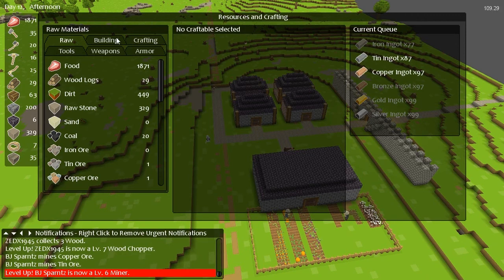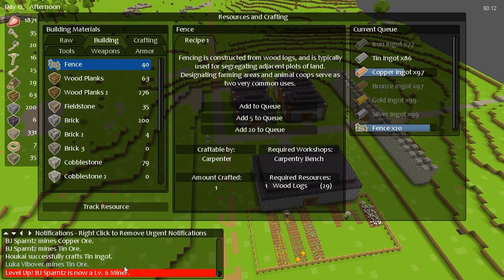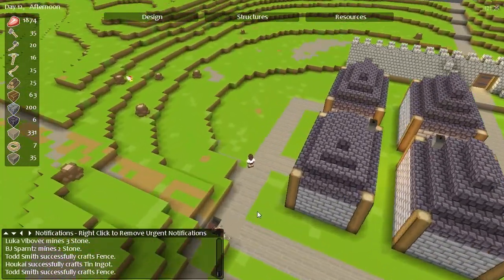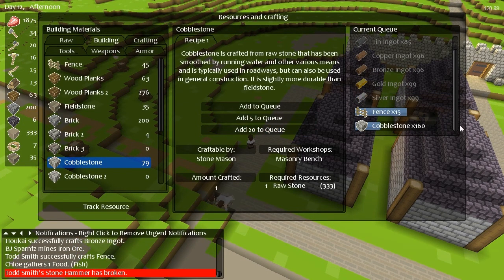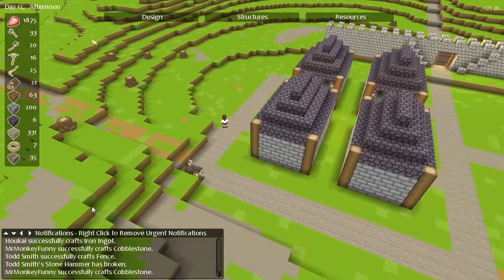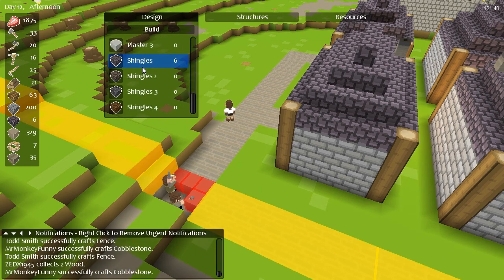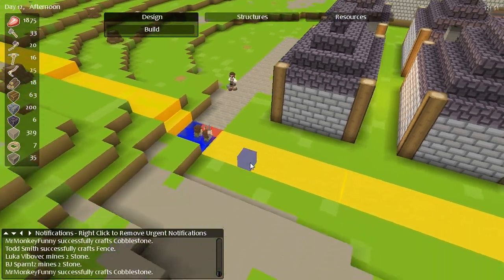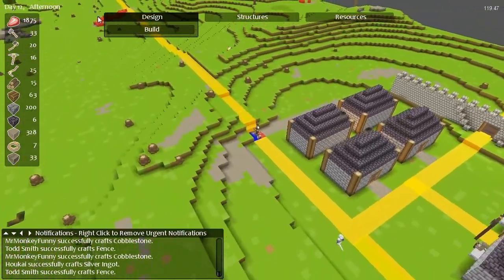We have 35 fence and we need some more cobblestone — lots more. Come on, get this road finished. The road must get done. Let's continue to start building it up. Where are these two going to go digging next, I wonder? Probably that bit there, then maybe up there. You broke your hammer — not really ideal. That's most of what we need to finish the road off.